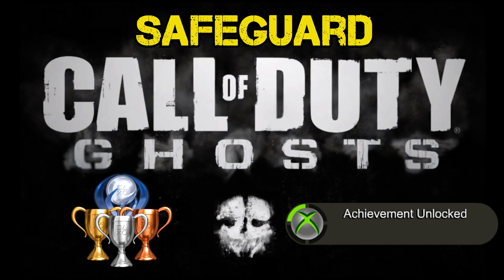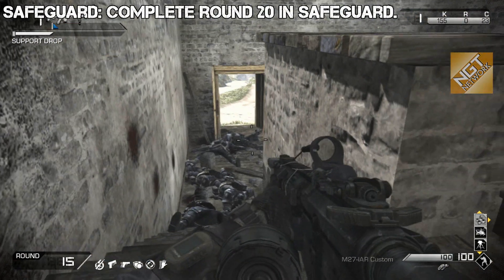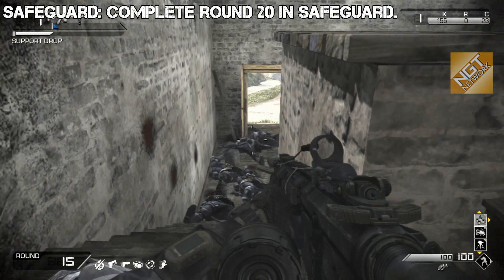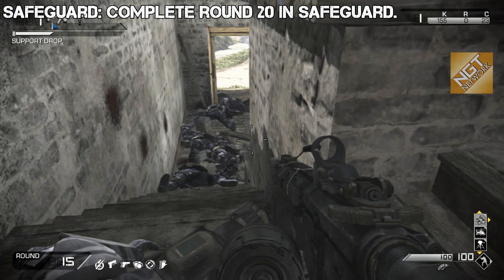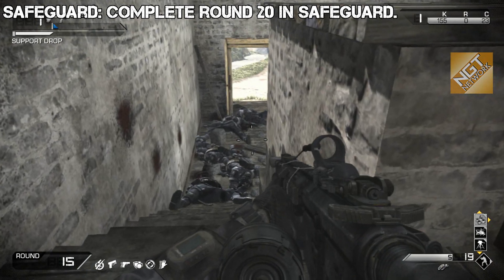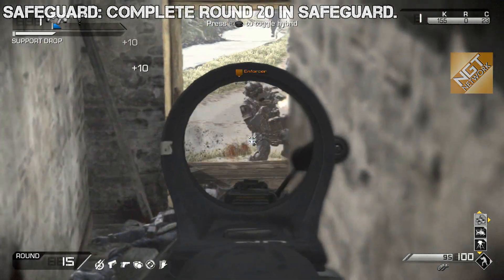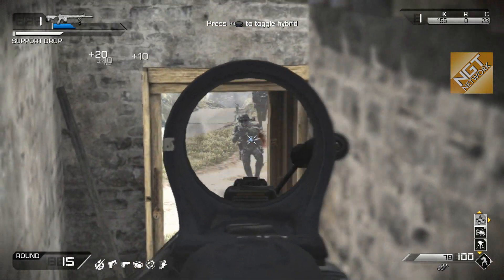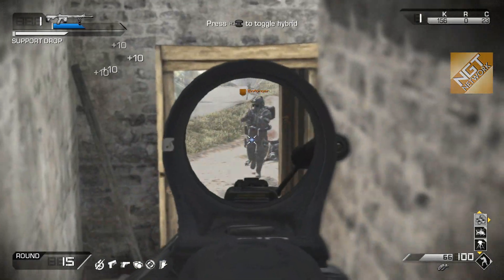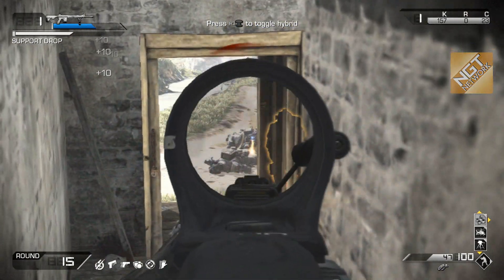What's up guys, Spiderbot here with a trophy/achievement guide for Call of Duty Ghosts. This one is Safeguard — complete round 20 in Safeguard. I'm not starting on round one, I'm starting here on round 15. Safeguard is a four-person co-op, or you can play solo — one, two, three, or four players. I believe it's under the Squads menu.